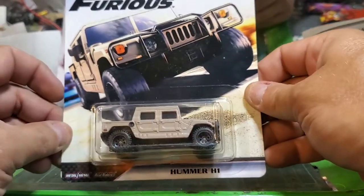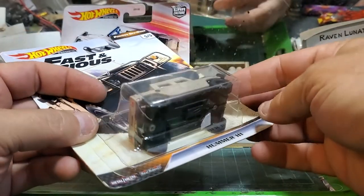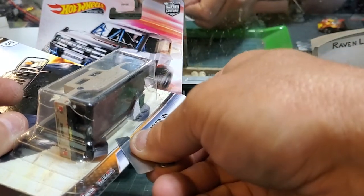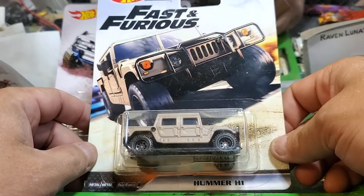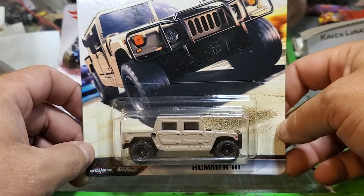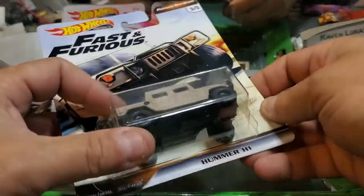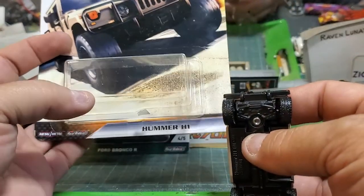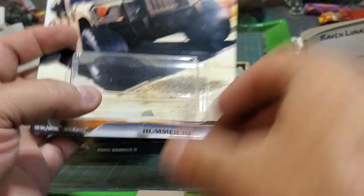So instead of the regular rip-open that I do on most of these, I learned a new trick where you come along with a razor blade and just outline the edge, so that way we don't have to screw up the card art. Sometimes the cards are really nice and I might actually put the blister back together and display it, because this is a casting I think is really cool. You just lift it up, pop the vehicle out, card art still there, blister pack is still there, and we get the cool truck.